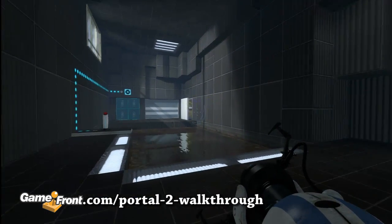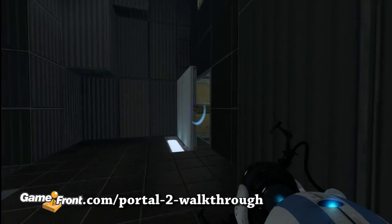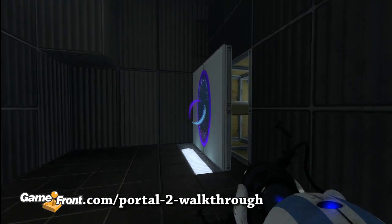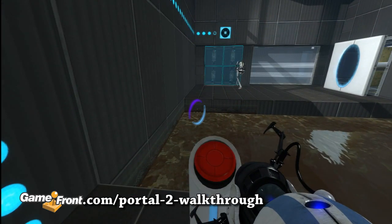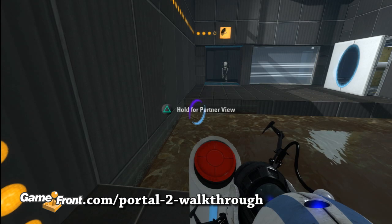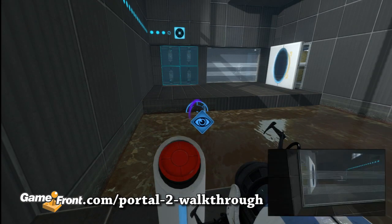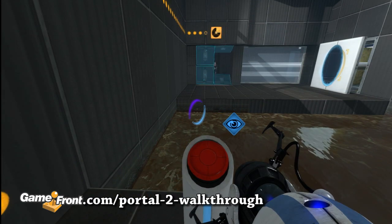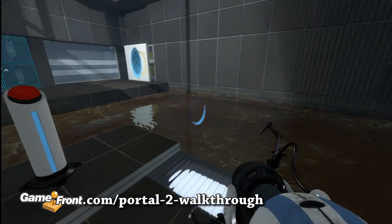First thing we need to do here is get orange to the other side using blue's portals. Once there, have orange stand next to the door and have blue press the button. Have orange place a portal inside, then have blue let him out with the button again. Next, orange needs to place a portal by blue so the two can reunite.